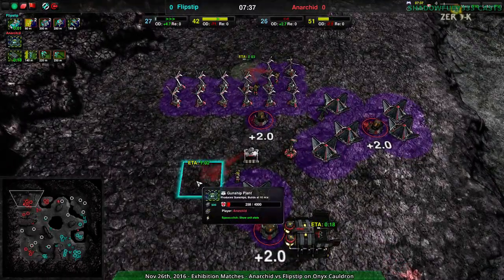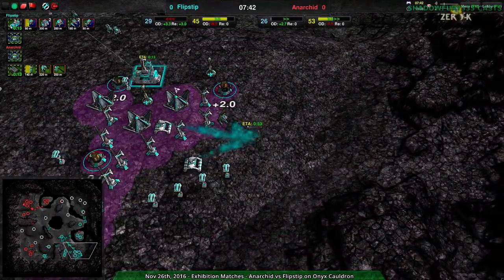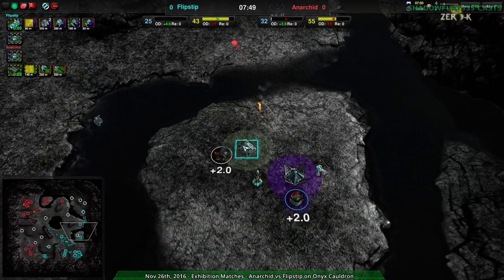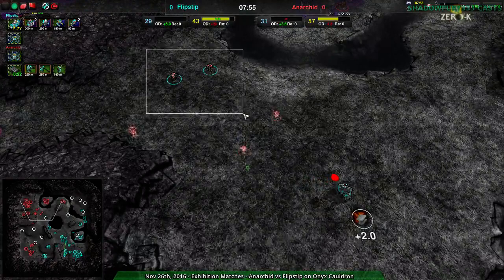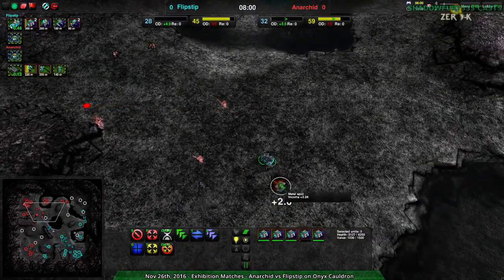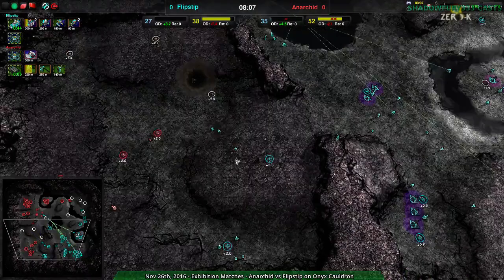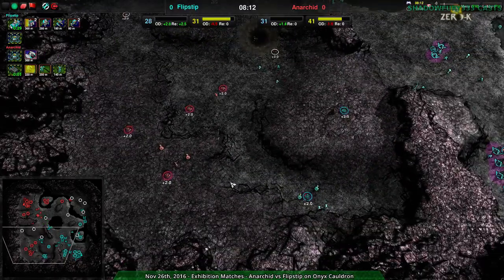Anarchad going for the gunship plant — a bit of a risky strategy given they only have 25 metal per second, but they could make it work. Flipstep also going for that, but they're both in overdraft, so it's going to be risky. The thing with Flipstep though is that Flipstep has a much more solid army. Anarchad has like two warriors, a specter, and a couple sides, while Flipstep has almost half a dozen boys, a couple scallops, and four ducks.